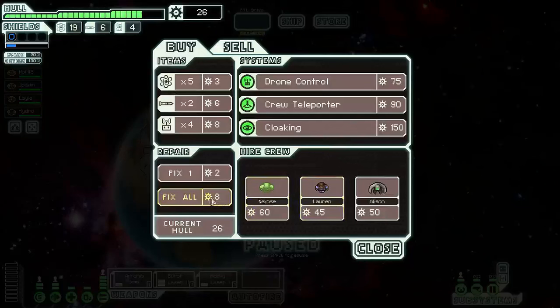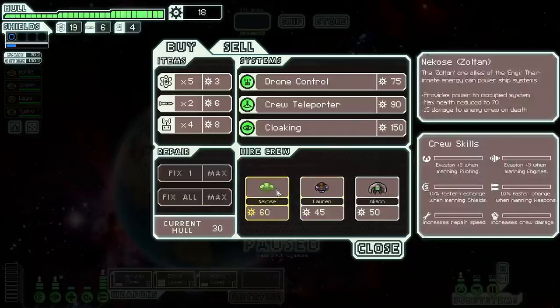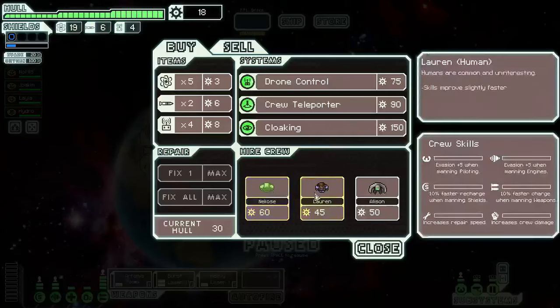It's tempting to buy some stuff, but I think we want to save our scrap for hull repair. Oh, we can just repair it here — let's repair all for eight scrap. That was a lot less than I expected. We could buy another crew member if we had the scrap. We've got different races here — the Zoltan are allies of the Engie, their innate energy can power ship systems. Pretty cool. Their max health is reduced to 70, and they deal 15 damage to enemy crew on death.